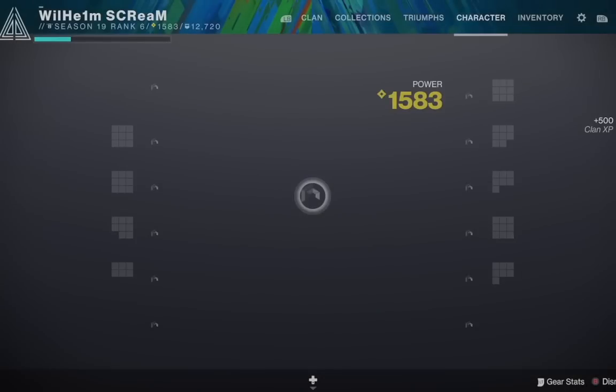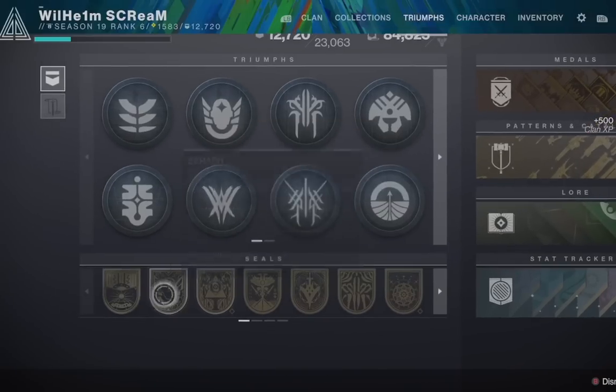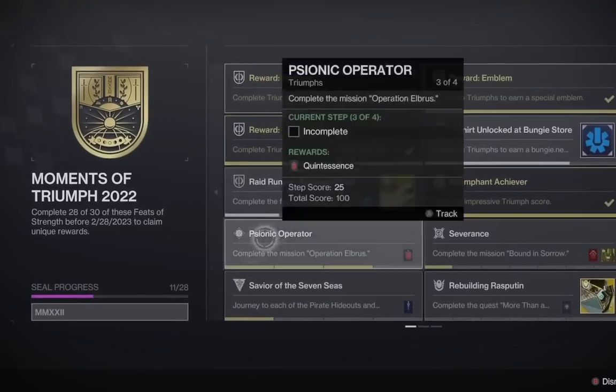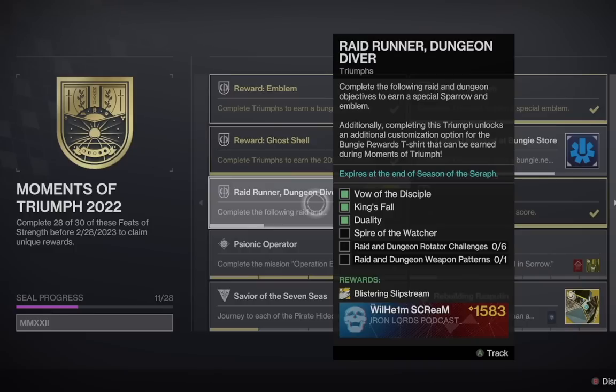Before we get into the best tips, tricks, glitches, cheeses, and farms to get power for this season, I did want to briefly discuss the dungeon that will be released tomorrow. It's called the Spire of the Watcher. This was disclosed in the TWAB today, but you could have actually known it on Tuesday because it was sort of leaked by Bungie themselves if you went to the Moments of Triumph for 2022 — you could see the triumph called Raid Runner Dungeon Diver with all the raids and dungeons required listed.